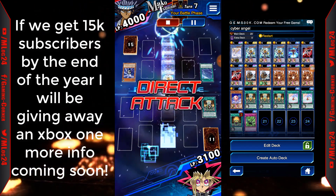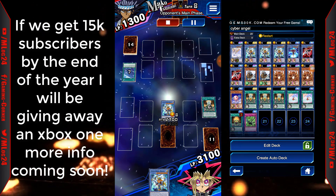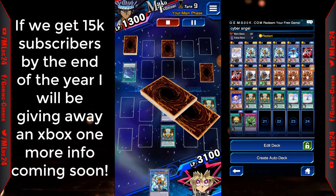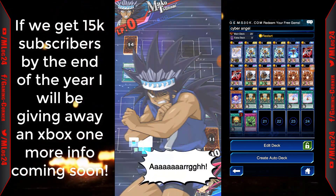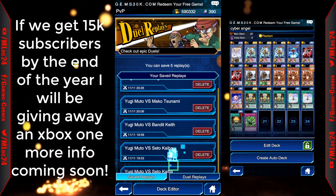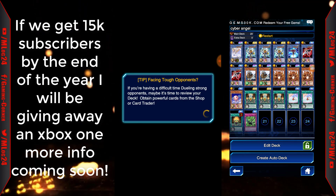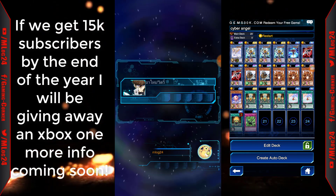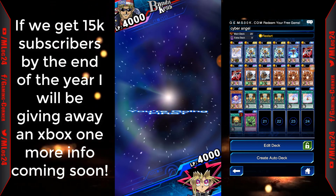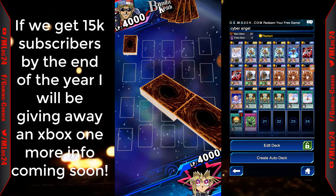I think the Cyber Angel deck still needs to get nerfed a little more — it's still really really good. Maybe they need to limit Absolute Ritual to two, though even then the deck would still be playable. I think Dakini needs to go to one — that's the primary problem because she just destroys a ton of monsters by being summoned and you get a free plus-one when she stays on the field. That's really what makes the deck over-powered.